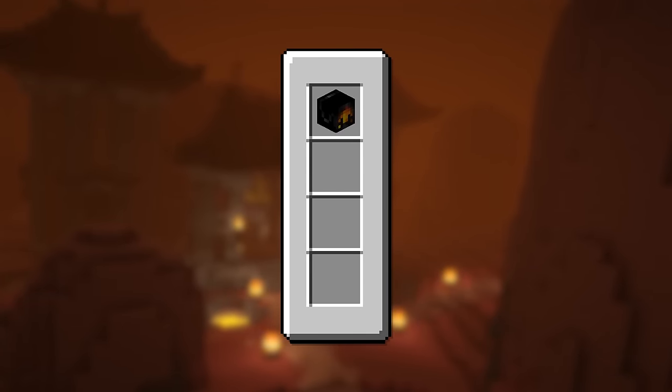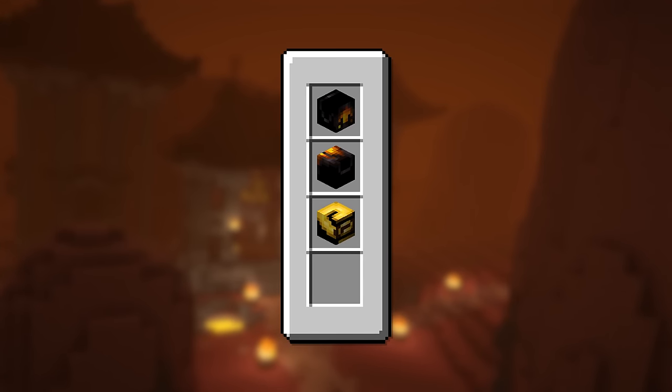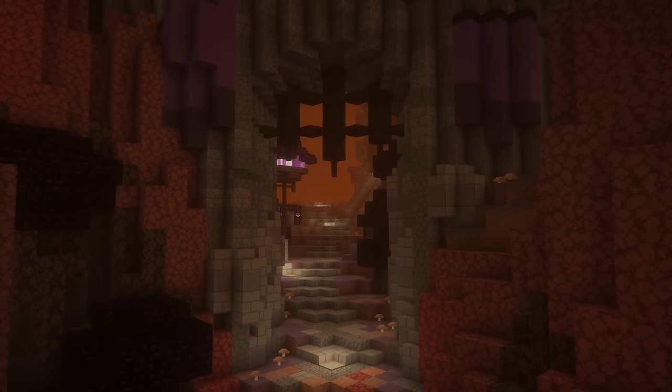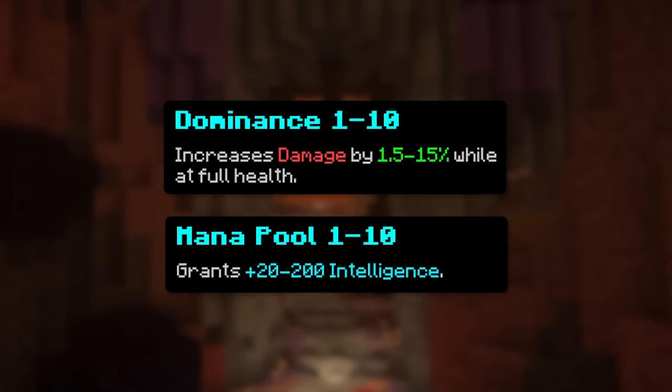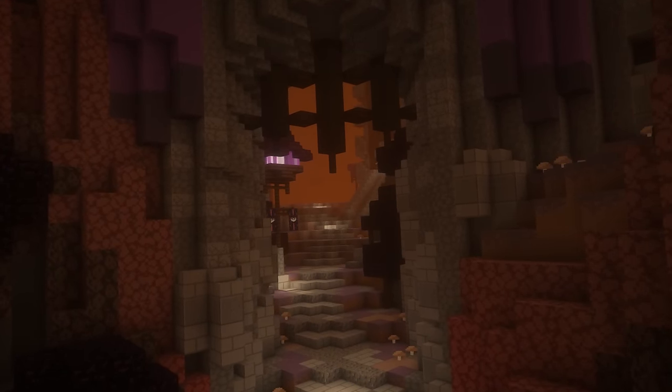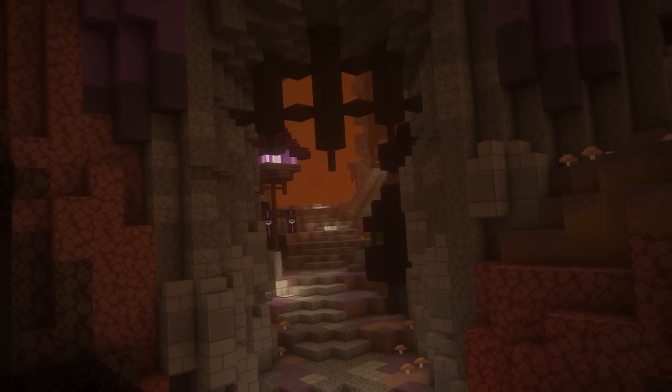Now for the mage build, you want a molten necklace, molten cloak, implosion belt, and of course gauntlet of contagion. For their attributes, you want dominance and mana pool. However, using dominance and speed is fine too because once you reach master mode, you won't be mage and the mana pool attribute won't be worth having.